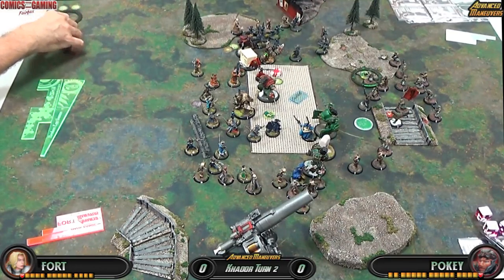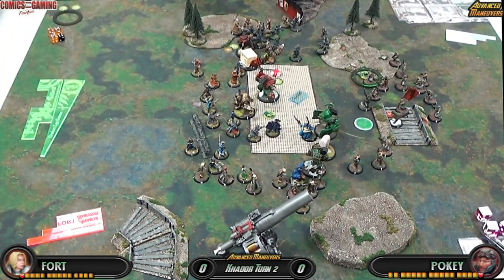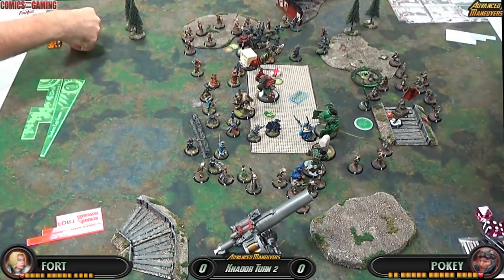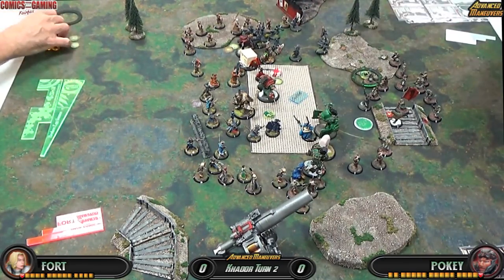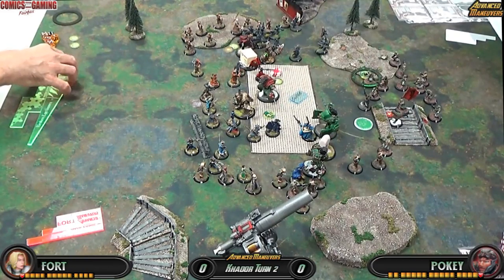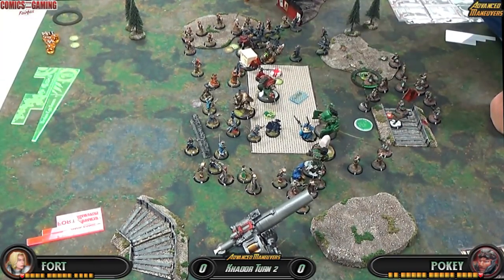The other Kossites activate — the max unit charges in. I go ahead and charge who I can charge and run where I can run. The nice thing is it's all backstrikes. Unfortunately with Ashlyn's feat I'm rolling two additional dice dropping the highest, and it's not helping much — except I am able to tie up the Nis. So that's a plus.